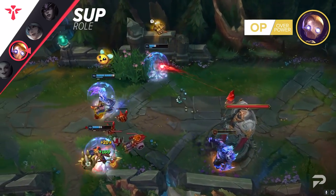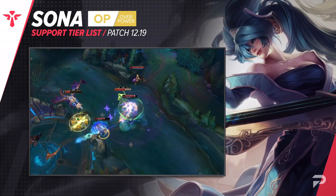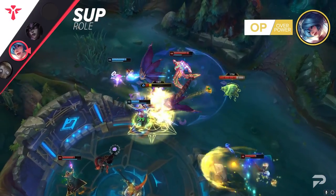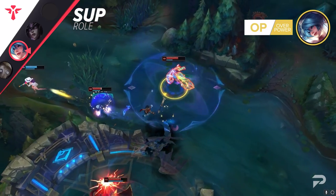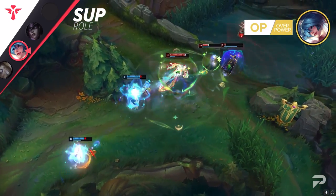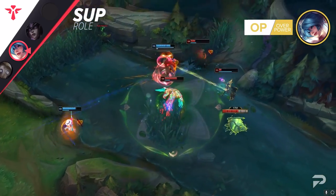Mirroring what I said about Nasus earlier, Sona is another champion that Riot shouldn't just be throwing buffs at. She's supposed to be really squishy and borderline useless in the early game, but scale into a massively impactful 5v5 champ. Any attempts to buff her early game makes her less high risk while still bringing in big rewards. And that's exactly what happened this patch. She's right up there behind Blitzcrank in terms of support power rankings, except she's a champion that takes very little effort to pull off. So if you just like to coast to victories for free, consider abusing her until Riot fixes their mistake.